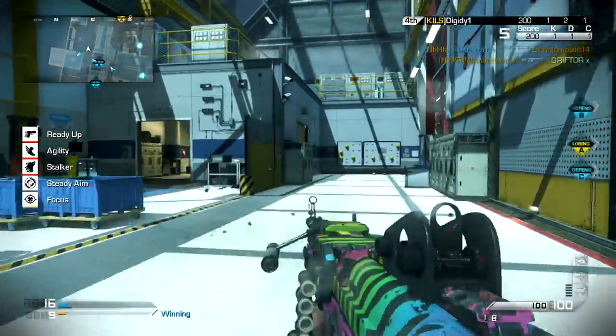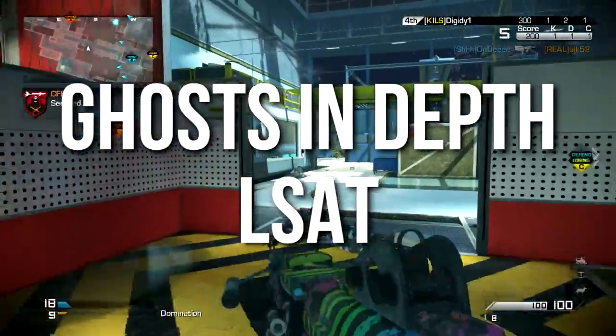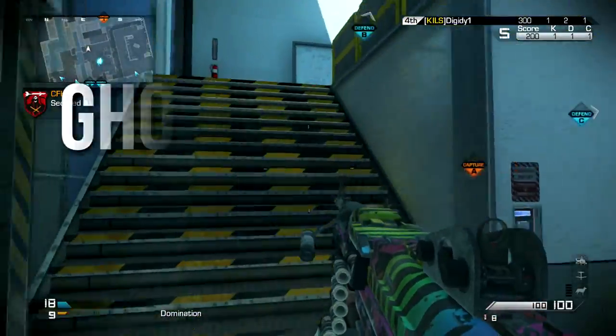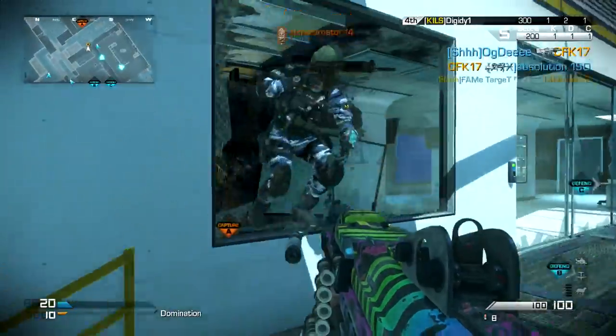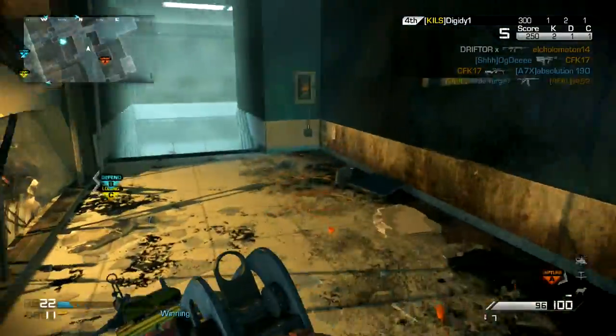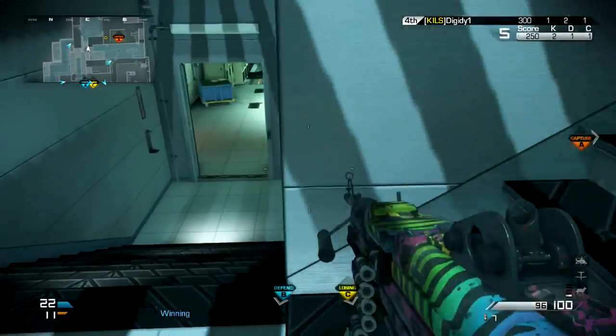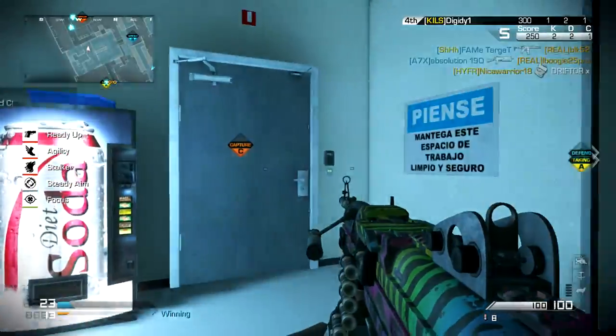Hey guys, Drifter here. Welcome to Ghosts In Depth. In today's episode we're going to be reviewing the LSAT light machine gun. The gameplay you're going to see is me using a very unusual class — it's going to look crazy, but I promise you it works and I'll explain why later. The gameplay will be a little sporadic; some moments may be slow-paced or campy, and then in other parts I go on absolute tears and demolish people.